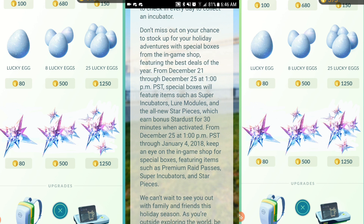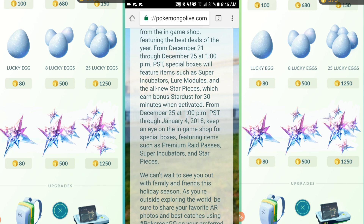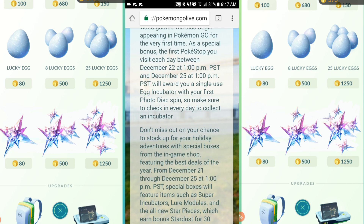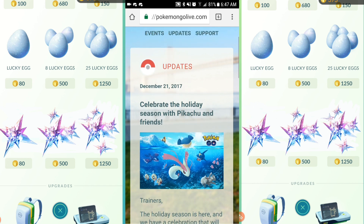From December 25th through January 4th, keep an eye out in the shop for the special boxes. They're basically saying keep an eye out for the special star pieces after Christmas, and then they're going to be having raid passes and super incubators. It's going to be a whole crazy sale, trying to pull out all the stops right before the holiday season is over and get as many deals as they can. So this is exciting.